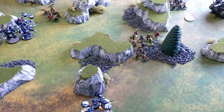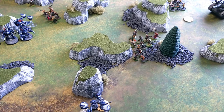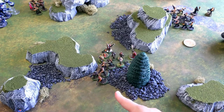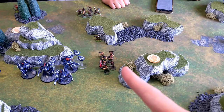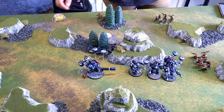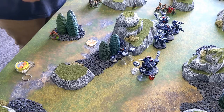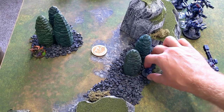At the start of Imperial Guard turn two movement phase, Austin combined squads spending command points to make one larger squad. The tanks moved forward with grinding advance. Survivors from the exploded Chimera moved up, the company commander split the difference between two squads. Then Sly Marbo deep struck down and used his lethal ambush ability — Detonate Concealed Explosives on a nearby unit. On a four-up they suffer D3 mortal wounds. He scores a four — two mortal wounds dealt. End of movement phase.